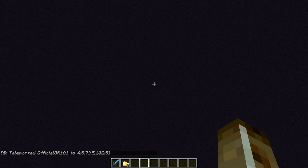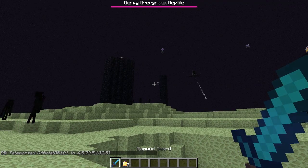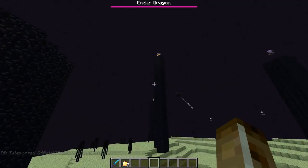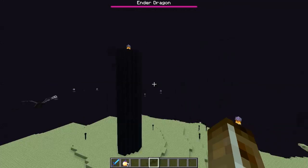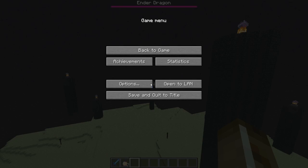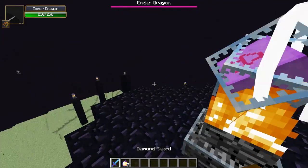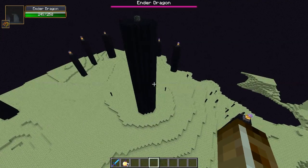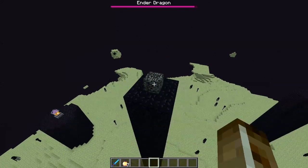First of all, the dragon. The dragon has gotten a difficulty update — it's called Derpy Overgrown Reptile, or Ender Dragon. He gets harder depending on what difficulty you're on. And I believe when you destroy a crystal, TNT will fall from the sky, and I believe that's with every single one.